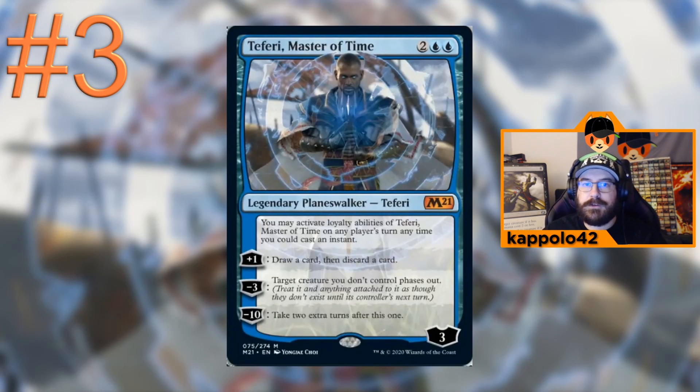At number three we have Fae, Master of Time — the marquee card of Core 21. This is a powerful new card, especially in Brawl multiplayer, because you can activate her ability on any turn. The first ability to draw and discard is serviceable, but the powerful ability is the ultimate: taking two extra turns after this one. Being mono-blue might not be the best color for Brawl, but you could build a tempo deck — the best Brawl deck was once Baral, a mono-blue counter deck. Maybe Fae is the new Baral.